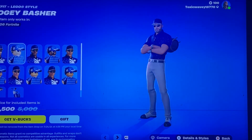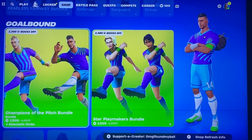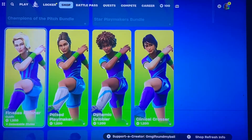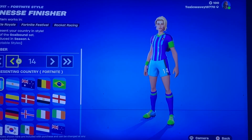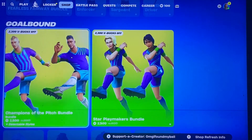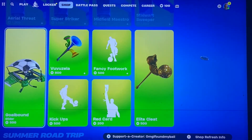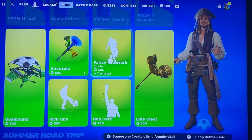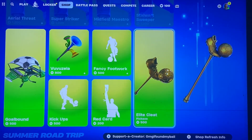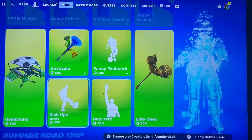I think the golf bundle is back maybe because of the Lego update. The soccer skins — I couldn't honestly tell you if these are the rare ones or not, but it says in Season 4, so these are the originals. We have the Gold Bound glider, the Vooboo Zela, Fancy Footwork, the Elite Cleat, Red Card, and Kickups.